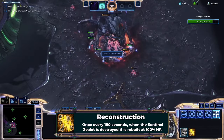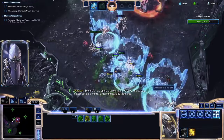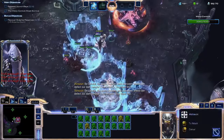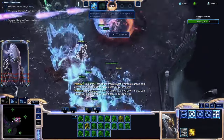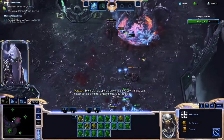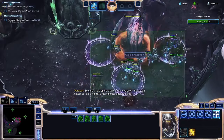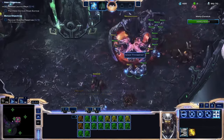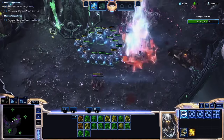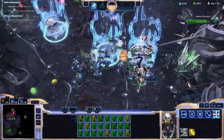Zealots are never going to have the incredible damage output of Marines or Raptor Zerglings. I'm also lacking the incredible mining power of the Mule, or the steady reinforcements of Zergling Reconstitution. Instead, I'm going to have to focus on making my Zealots as durable as possible, playing into their only advantage over their peers. The second Thrasher is harder but not that bad. Normally approaching it is difficult because it's the first detectors you encounter — Zealots don't care about that. After this is when the first problem of the mission arrives.